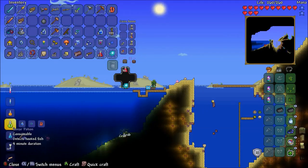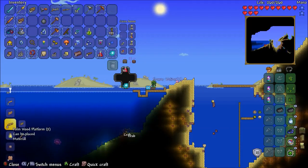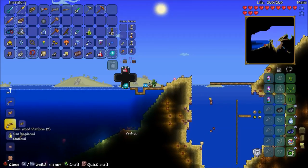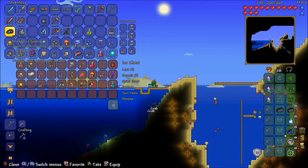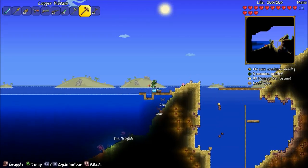Where's the potion? Sonar potion — there we go. Now we just need to make a fishing rod — fishing pole. Oh no, I forgot the bait. No, I didn't. Right, let's go.